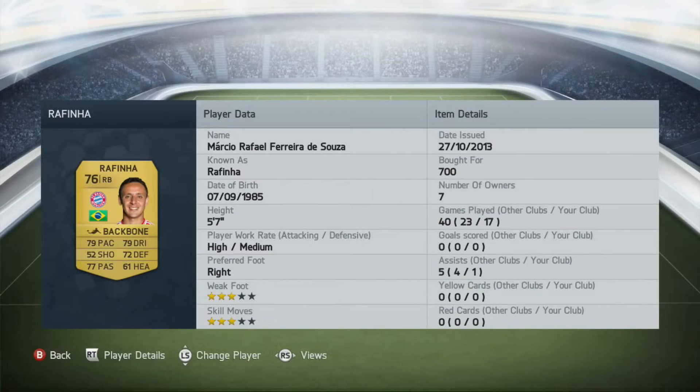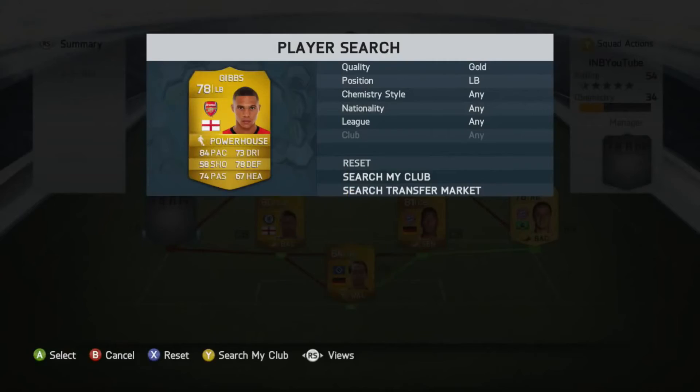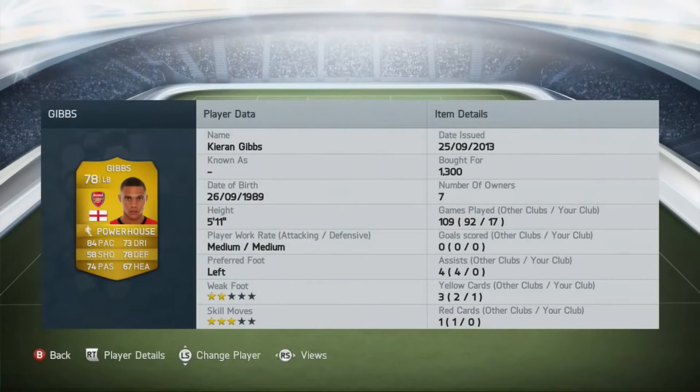At right back we've got Raffino — a cheap version of Phillip Lahm. A very good player who's gotten me assists from running down the wing and crossing it in. He's got very good passing for a right back, which means he'll do a lot of crossing, and with his pace and dribbling you can't go wrong. He's got high attacking and medium defensive work rates, but in my eyes he plays like high/high.